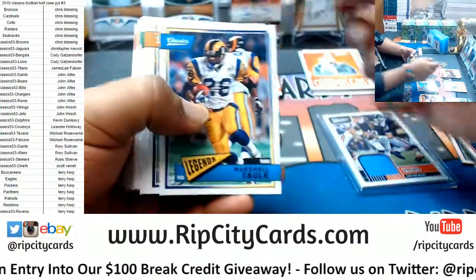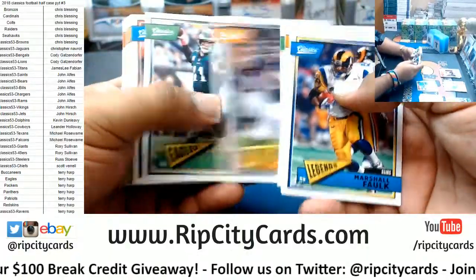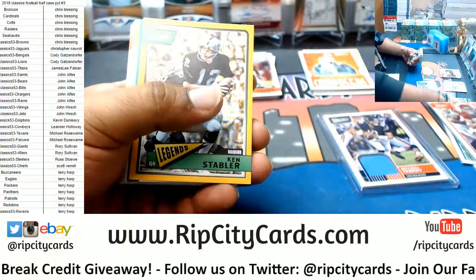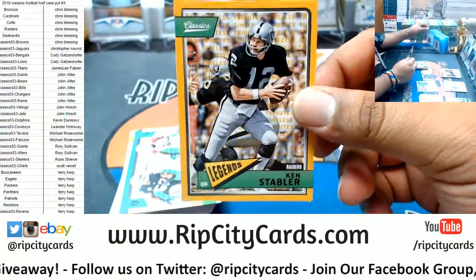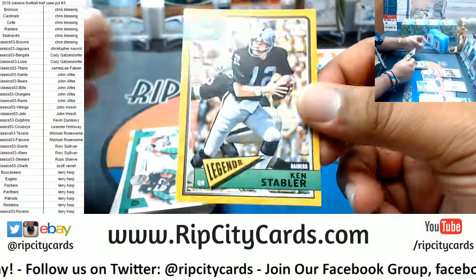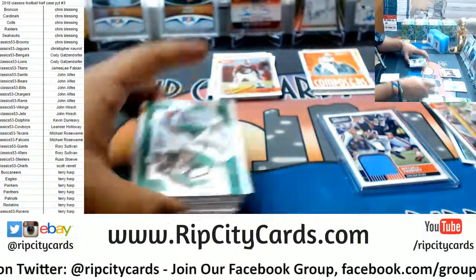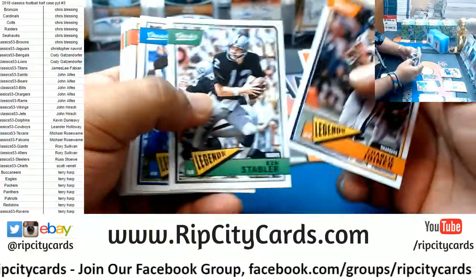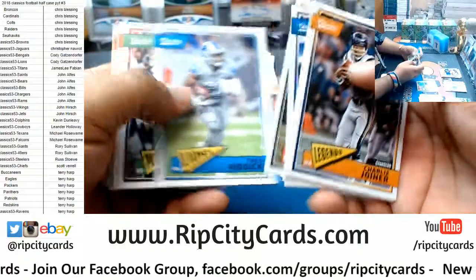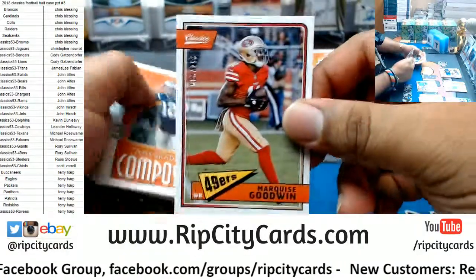Tony Brown rookie. Got in time for the Classics — this is Classics number three. We did Classics number four already, if that makes any sense. Ken Stabler Raiders, to 1099. Got a random classic clash. Rashad Penny rookie. Marquis Goodwin, Niners, to 299.